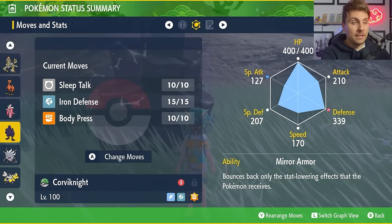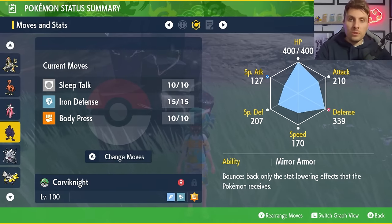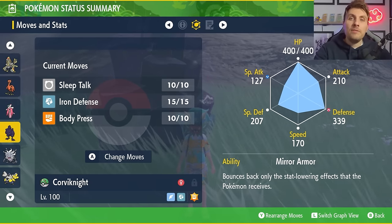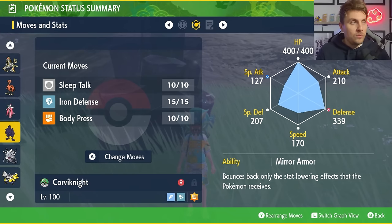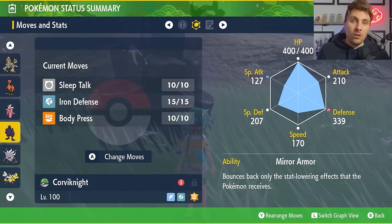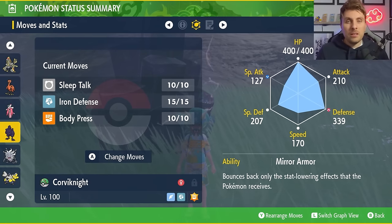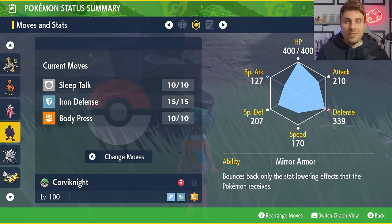The EV spread is 252 HP, 252 Defense with an Impish nature. The main important thing for Corviknight is to have the hidden ability Mirror Armor. Any time Eevee tries to reduce your Attack, Defense, or Special Defense with status moves, it'll be bounced back onto Eevee, lowering its stats instead of ours — a really big bonus. The other thing is Corviknight's Steel typing means Normal-type attacks are not very effective, so you'll soak those up pretty well.